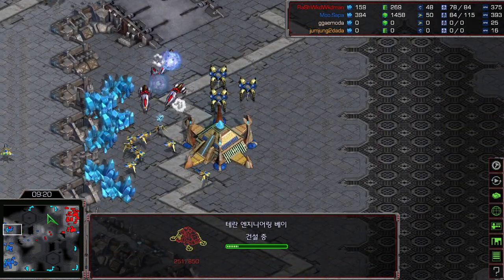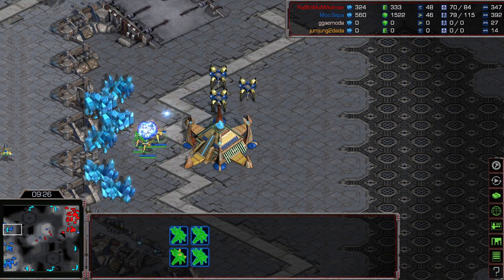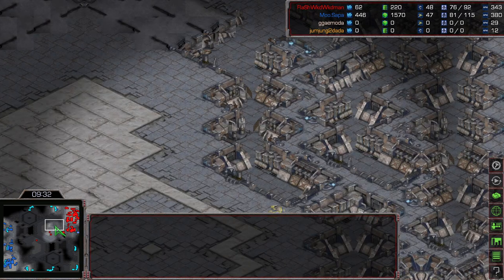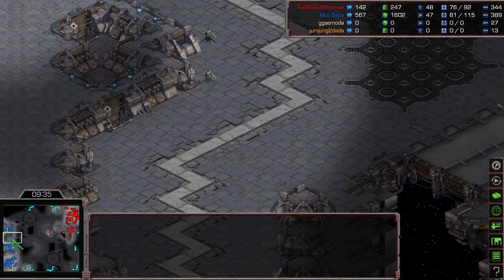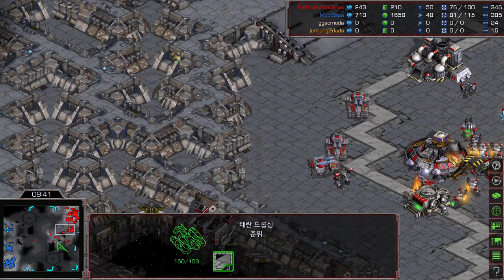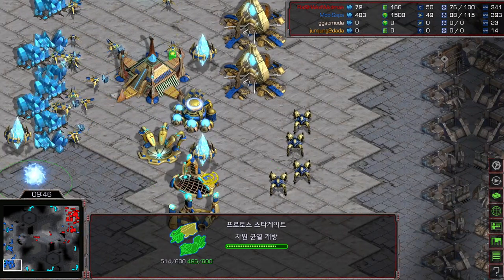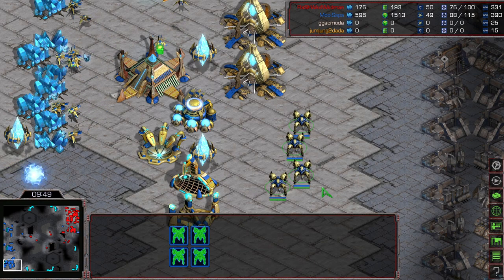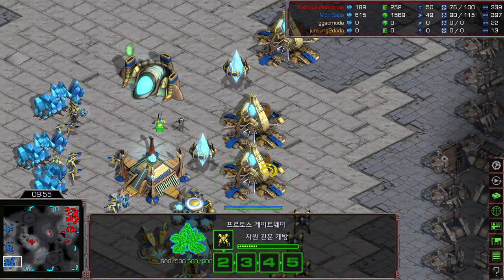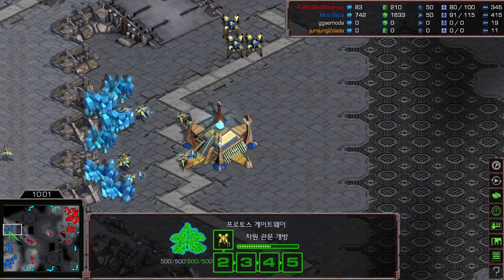Some vultures are moving toward Mini's third base, picking up probes at the mineral expansion. Lots of probes are getting picked off even though three dragoons were standing guard. The dragoons are moving forward and stepping on spider mines — that was a missed rally by Mini. Mini sees the dropship out on the map and will definitely be waiting to intercept it.